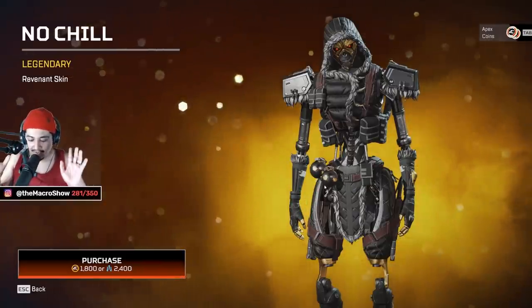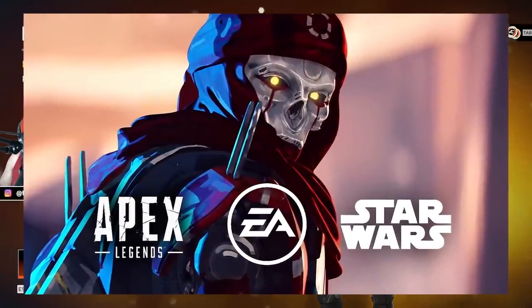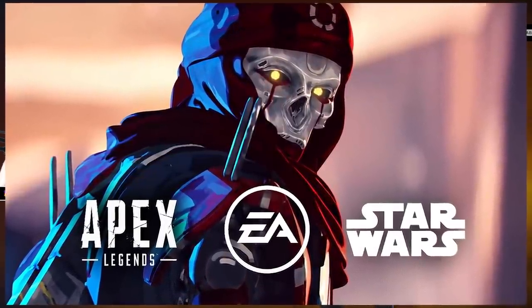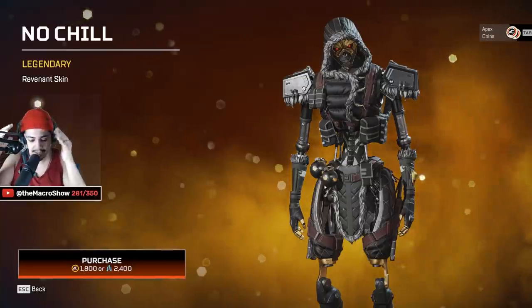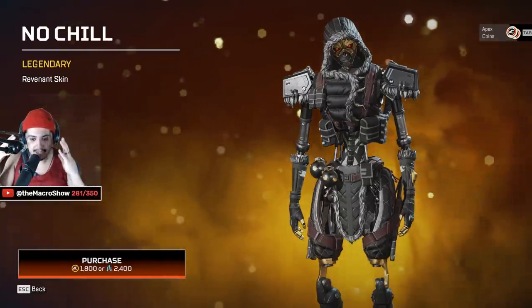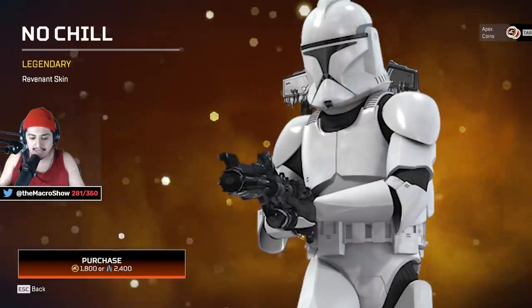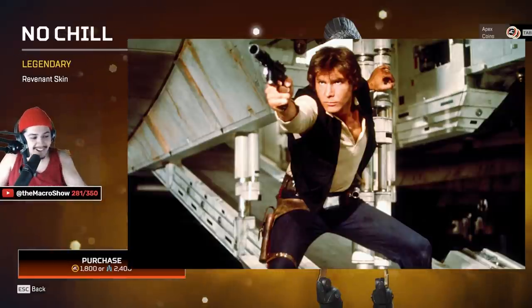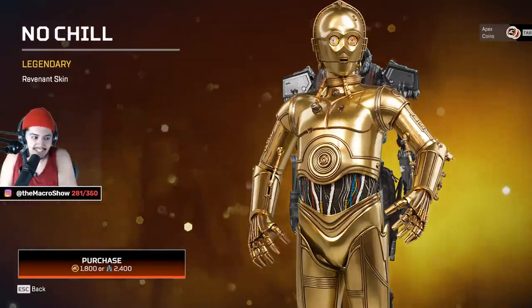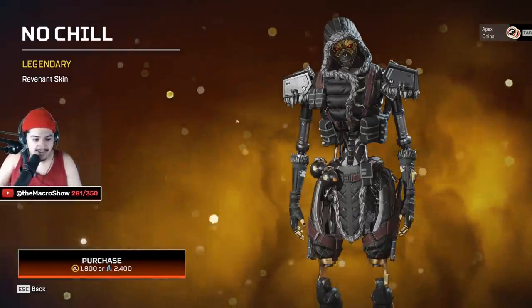Quick sidebar — I've always been a fan of the idea of an Apex x Star Wars collaboration. Revenant as Darth Vader because of his similar figure and hoodie, Bloodhound as Boba Fett, Octane as a clone trooper, Wraith as the apprentice, Lifeline as Ahsoka, Mirage as Han Solo, Pathfinder as C-3PO. It just kind of works really, really well.